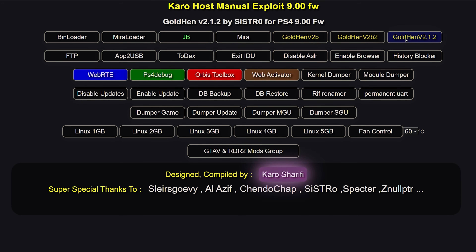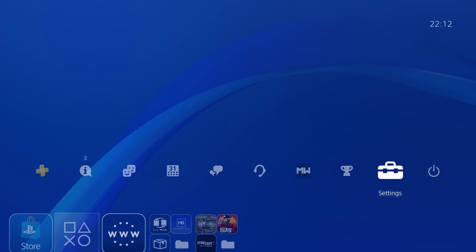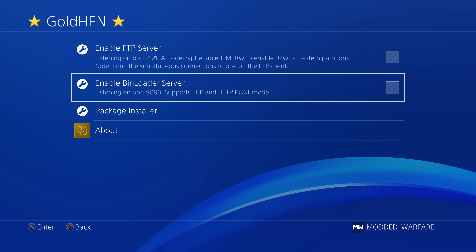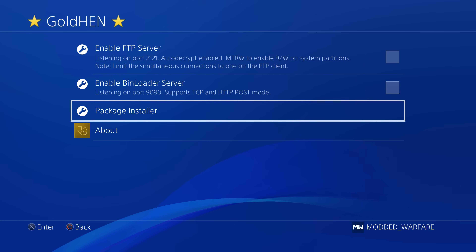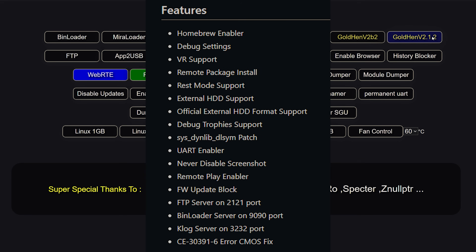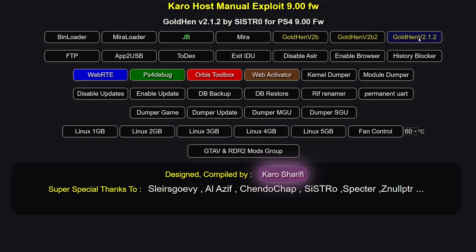Mostly we tend to use GoldHen these days. GoldHen has most of the features that Mira has — like the ability to unlock the debug settings, install packages, run unsigned code, and install decrypted PS4 apps — but it also has a bunch of additional features built in. It kind of combines a bunch of different payloads into one: it's got things like an FTP server, a bin loader, a kernel log server, VR support, debug trophy support, and many other features. I'll have a list showing right here of all the different features available in GoldHen. These older versions are also available because sometimes the latest version isn't the most stable, so you can use an older version if you're having stability issues.